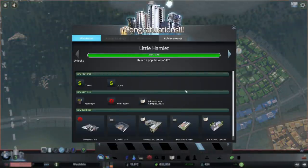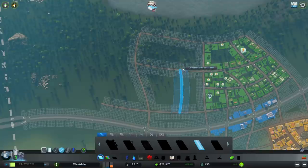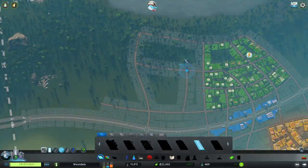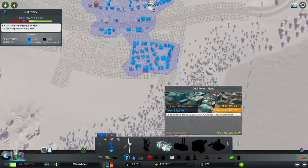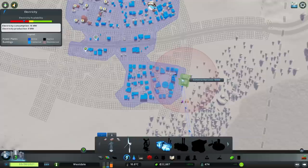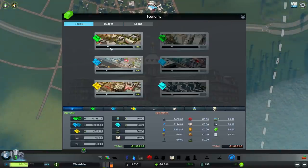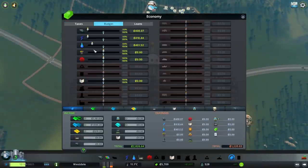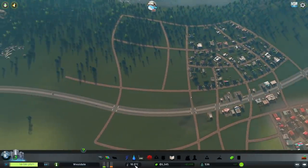We are now Little Hamlet. At Little Hamlet, the first thing you want to put down is your garbage facilities, but for now I am just going to continue our road layout. Make sure we are at times three speed because we want to finish this as soon as possible while still maintaining the commentary and instruction. We can afford the coal plant now — I will place it here. 19 grand — yeah, that's a lot. That means we need to drop our budget and also increase our tax to 12%, which is the maximum they will tolerate before complaining. The budget for power is too low — there, that should suffice.